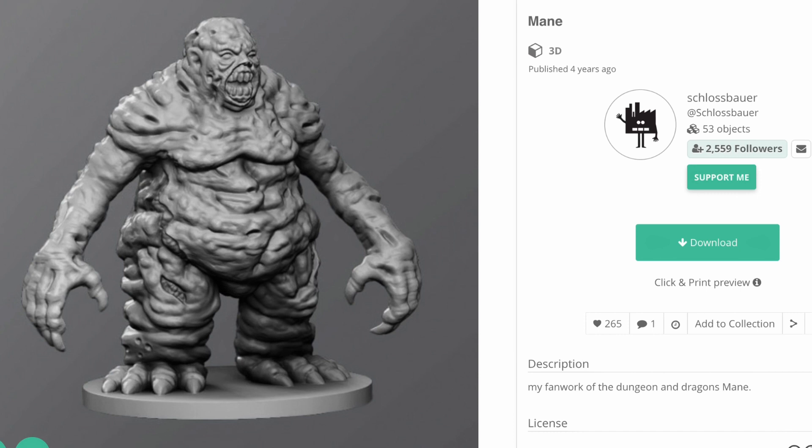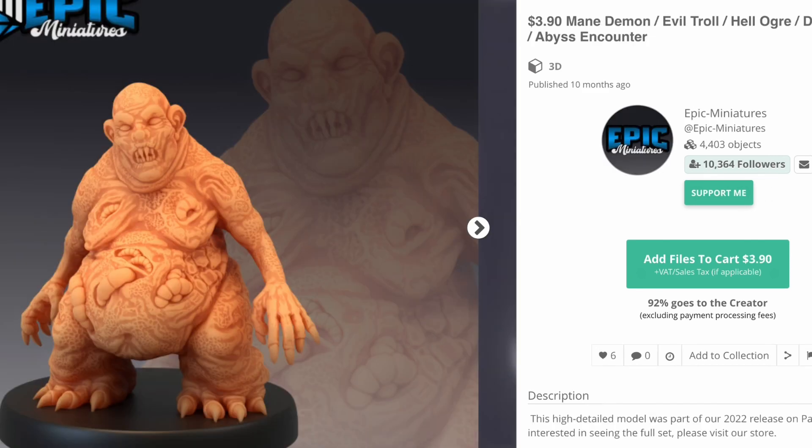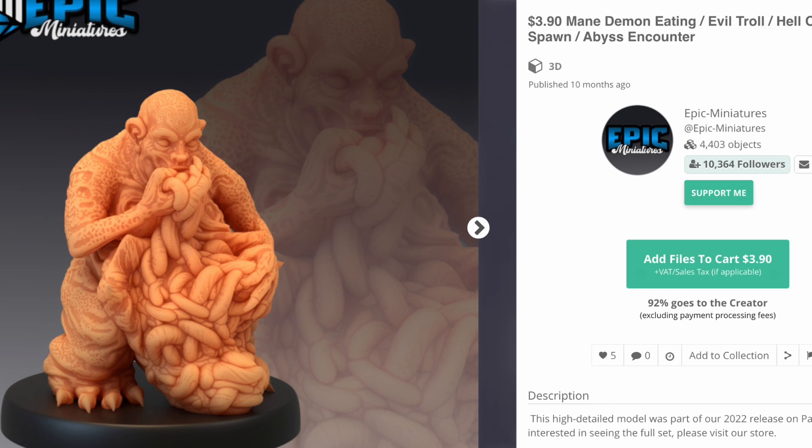There's this one from Schlossbauer — they obviously thought one Manes was a 'Main.' There's this one from Realm of Paths who thinks one Manes is a 'Manes.' Epic Miniatures makes three of them; my favorite is the Manes eating guts, though they also think one Manes is a 'Main.' But if you need a Manes multi-pack, you can get one from Epic Miniatures.